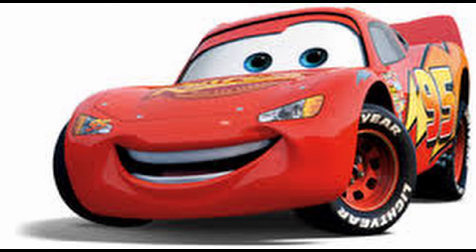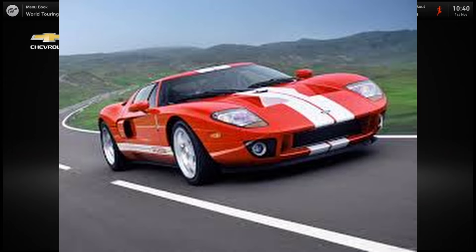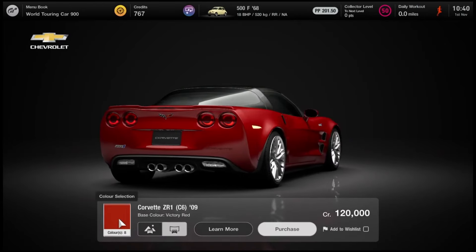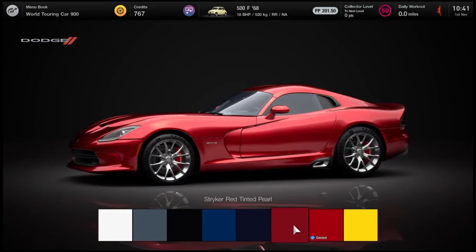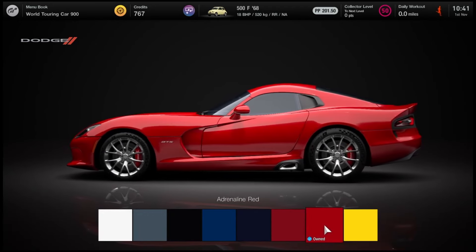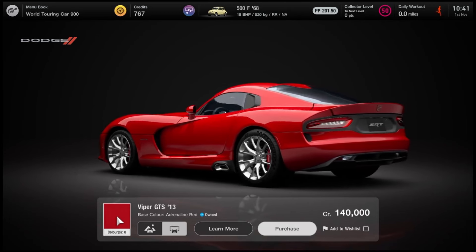First up, Lightning McQueen. Lightning is the main character of the Cars franchise — a race car from Radiator Springs who has won the Piston Cup as well as the World Grand Prix. There's a lot of talk about what car Lightning is in real life and in Gran Turismo 7. The Chevrolet Corvette, Dodge Viper and the Ford GT are all names that come to mind, but it's difficult to know which one he actually is as he isn't really an exact replica of any real life car. So it's up to you to decide which one suits him best. Perhaps he's too modern to be a Ford GT — I think the Viper suits him best.